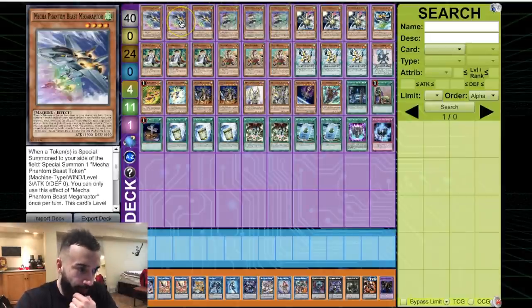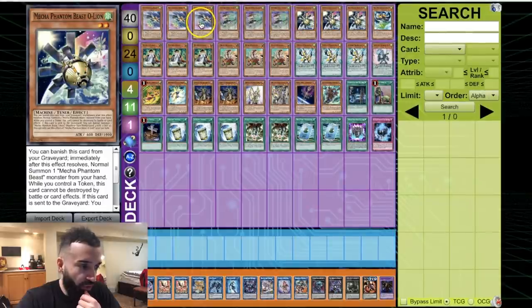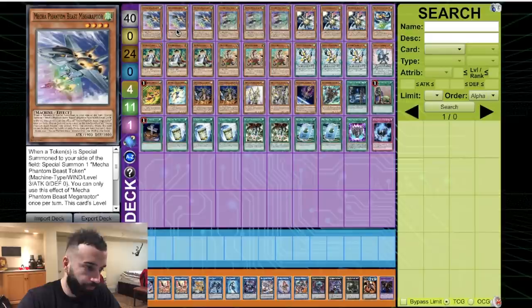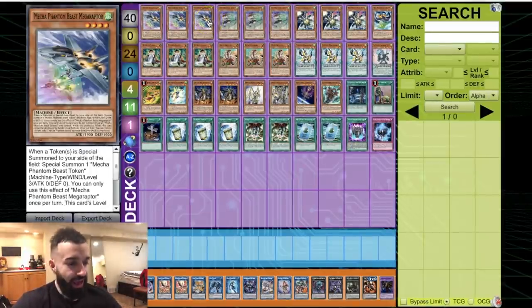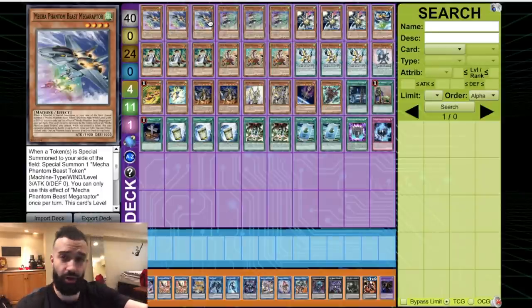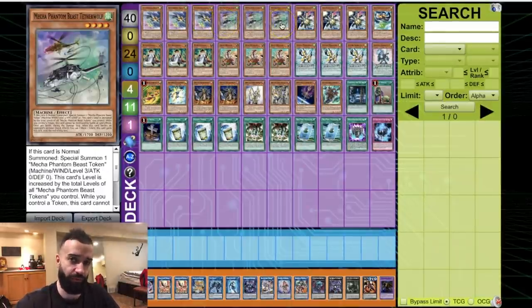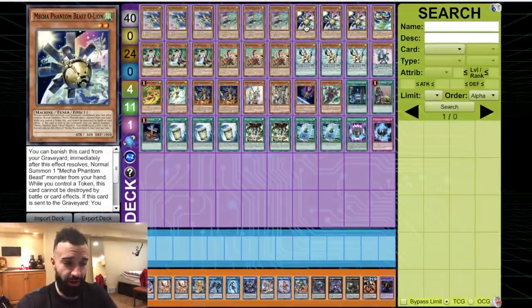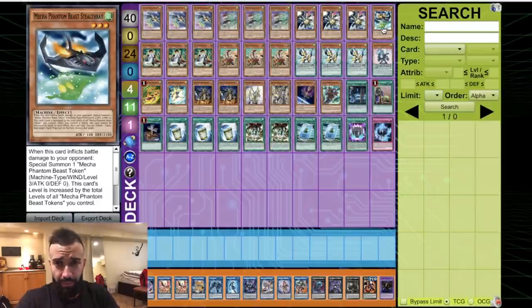Now the deck profile: we play triple Raptor, triple Tetherwolf, and triple O-Lion. Mega Raptor — when a token is special summoned to your field, special summon another token. You play four token special summon cards plus O-Lion's special summon, and Tetherwolf brings out a token, so there are lots of ways to bring tokens, and when a token hits the board you get a free extra token. Raptor's secondary effect lets you tribute a token to add any Mecha Phantom Beast to your hand — Tetherwolf for an extra normal summon, or O-Lion if you need a discard for Mermaid.